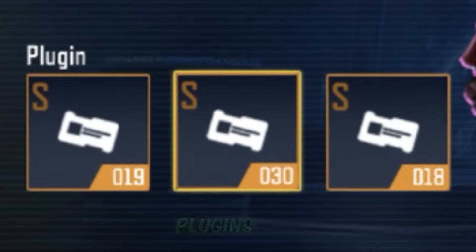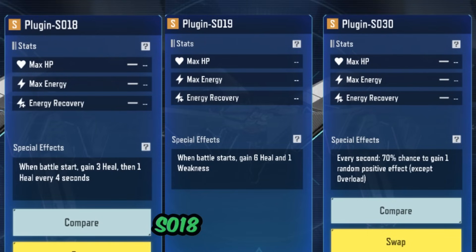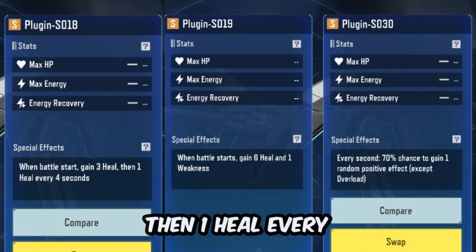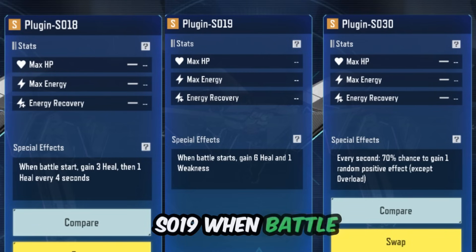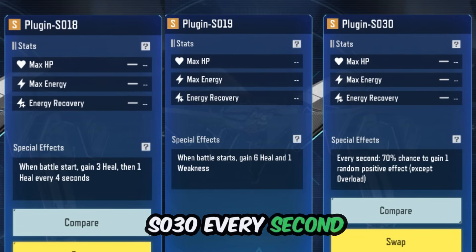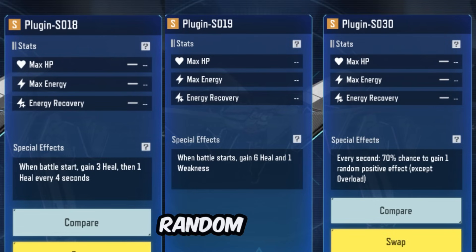Now let's look at plugins. Plugins offer special effects and buffs, and combining the right ones can make a big difference. Here are the best plugins I recommend: S018 — when battle starts, gain 3 heal, then 1 heal every 4 seconds. S019 — when battle starts, gain 6 heal and 1 weakness. S030 — every second, 70% chance to gain 1 random positive effect except overload. Make sure to check the detailed effects on each plugin to see which ones align best with your strategy.